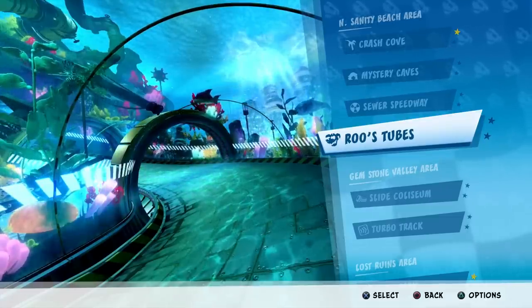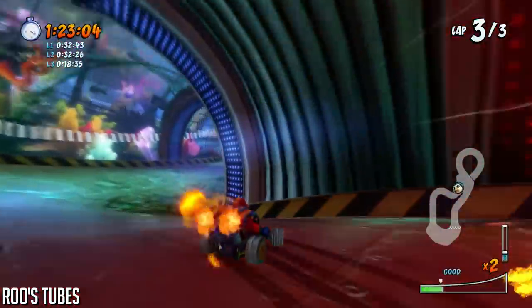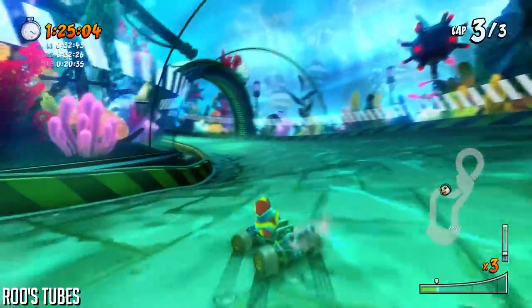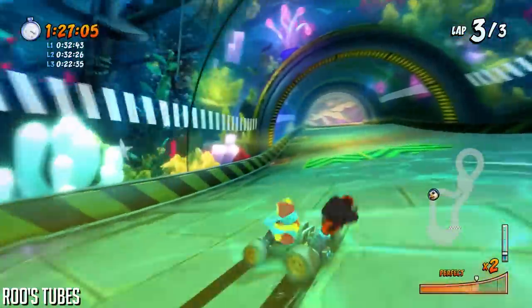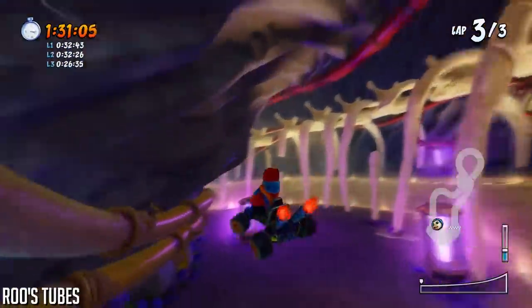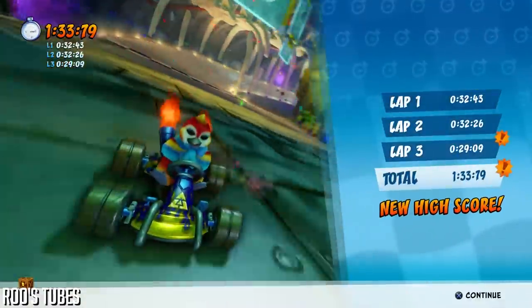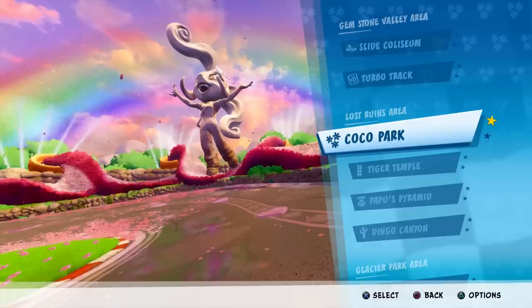Make sure you drop down to the right side — don't continue going through that tunnel; that is the quickest route. I'm not showing many of the corners you can cut through grass, but the one at the end of Roo's Tubes is worth mentioning because it's a little less obvious. At the very end as you're completing your lap, you'll see dinosaur bones in front of you. Jump off the top left of that little ramp to cut the corner and save a little time.